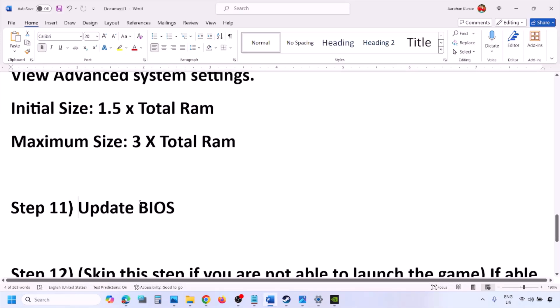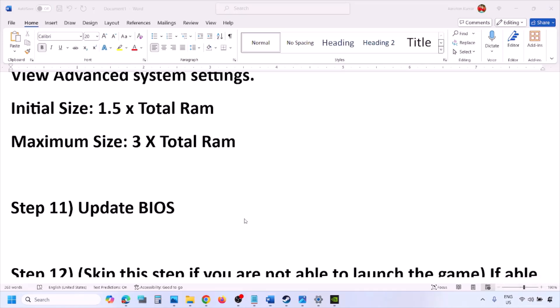The next step is to update the system BIOS. Go to your system manufacturer's website — Dell, Lenovo, etc. Select your model number, find the latest BIOS update in the software and download page, and install it. For laptops, make sure the battery is above 10% and the AC adapter is connected. During the BIOS update your system will restart — do not unplug the power cable. After the update, log in and launch the game.